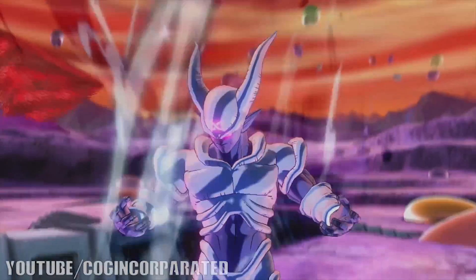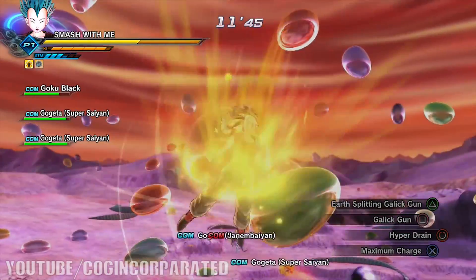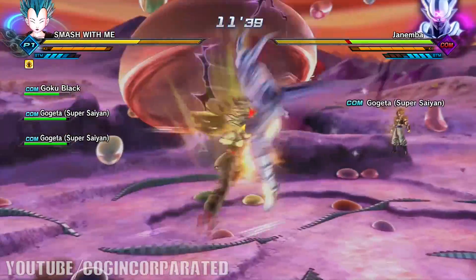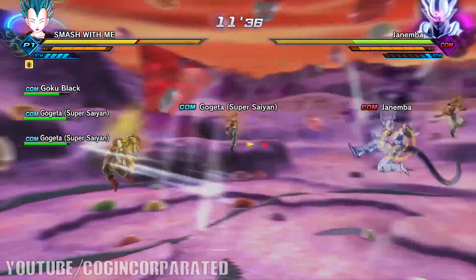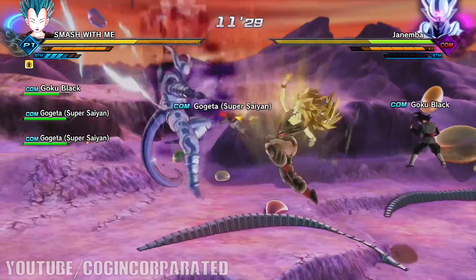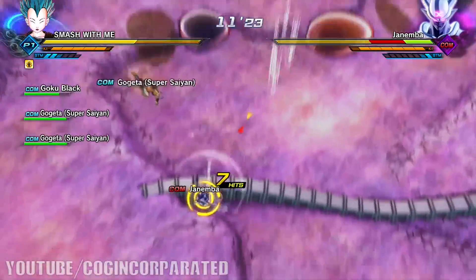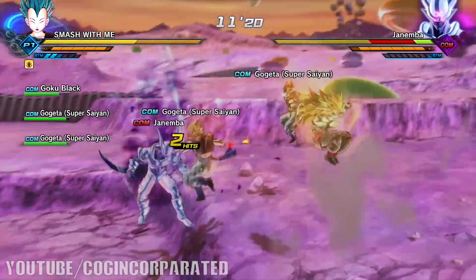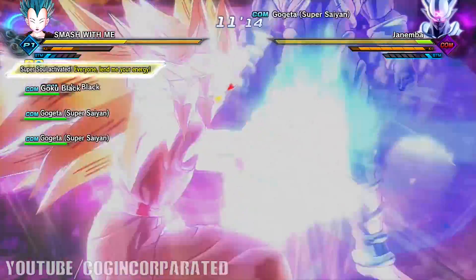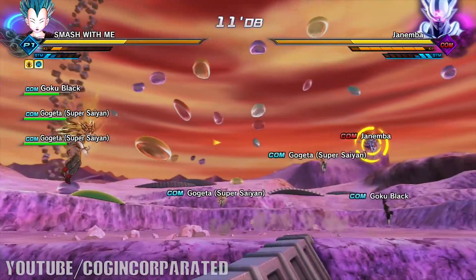Here comes the final enemy — the last enemy of the Parallel Quest. Once you kill him you should get one or two pieces of Gogeta's clothes. I did this before making this video and I actually got two pieces just for having Gogeta on my team. I strongly suggest letting your characters distract Jinamba and just spam your ultimate attacks on him. Jinamba has a lot of health in this form.